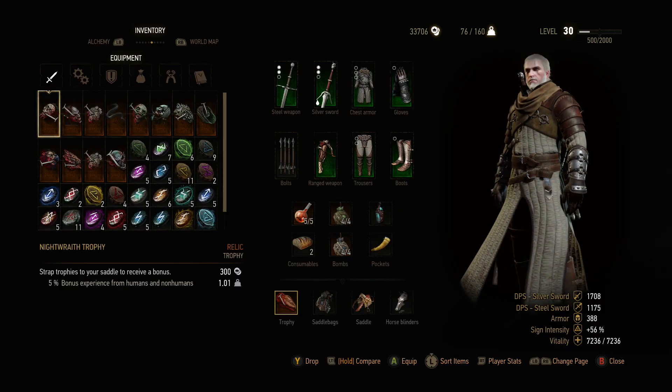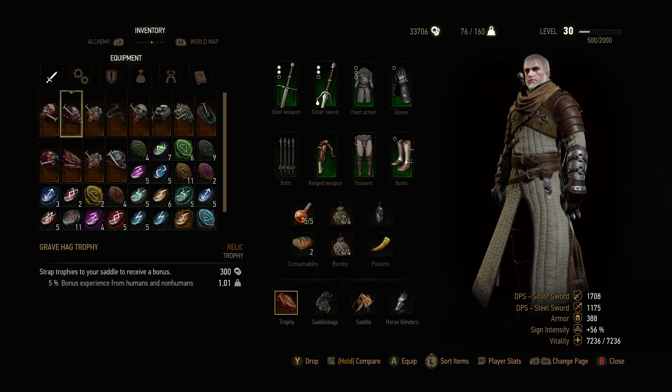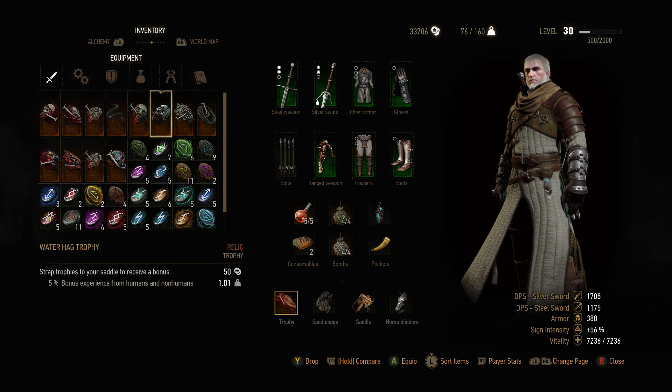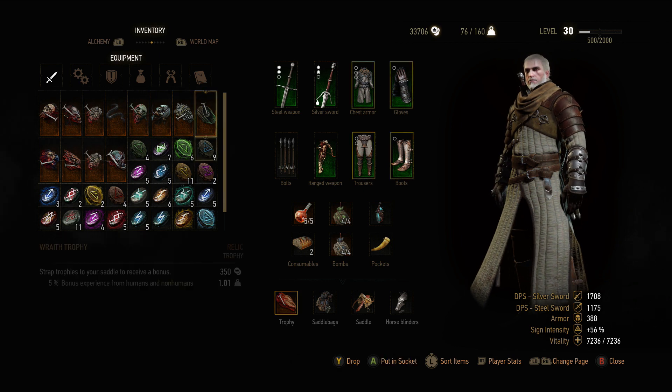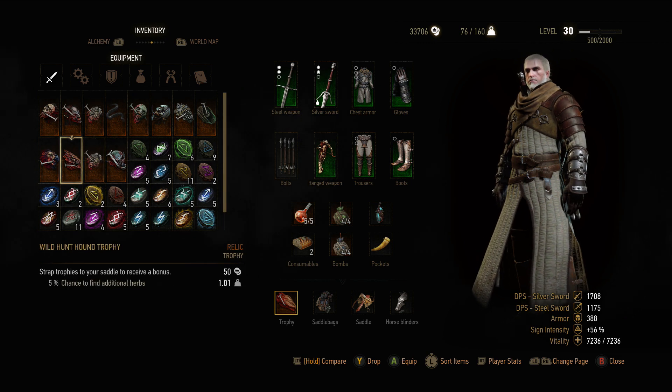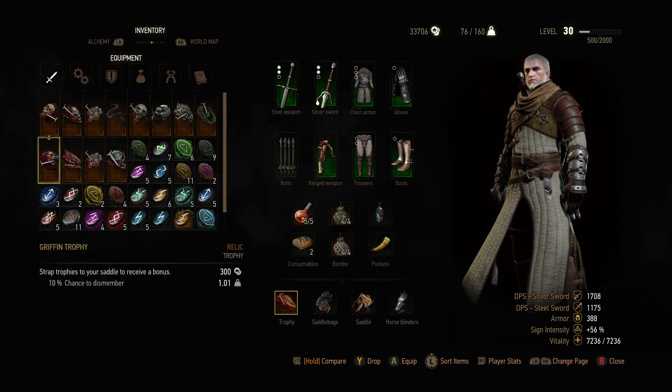You got the Night Wraith, the Grave Hag, the Noon Wraith, the Succubus, Necker Warrior, Water Hag, the Earth Elemental, Wraith, the Acherus which is an insect one, Foglet, Noon Wraith, Wild Hunt, and Gryphon — which is not a bag one, that's for later.